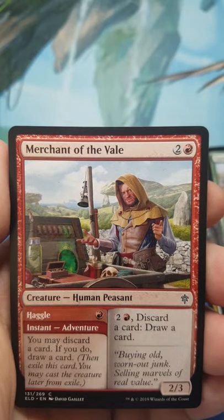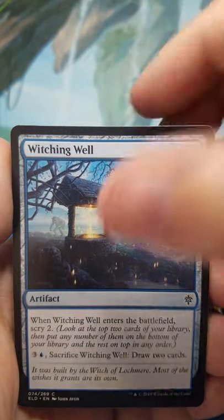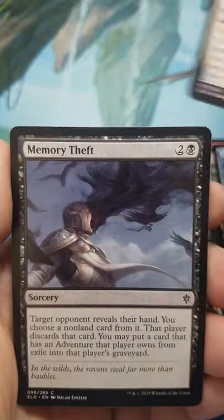Garenbrig Paladin, Merchant of the Veil, Gingerbread Cabin, Witching Well, Silverflame Squire, and Memory Theft.